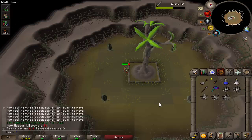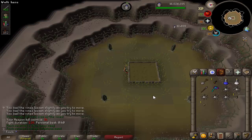Hey guys, how's it going? Welcome back to another Iron Man Progress video. This is episode number 61, kicking things off with a Hespori and hoping to get the bucket. Not this time, but Celestial's Seed — I guess that's a decent enough reward.